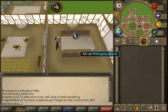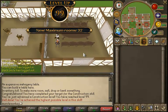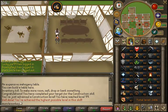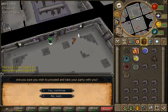So there I am using up the last of my mahogany planks, and we get 99 Construction — somewhat of an achievement. Finally have that buyable out of the way, which is nice because that means I only have one more buyable to go until all the buyables are done. It's nice because I no longer have to worry about money.